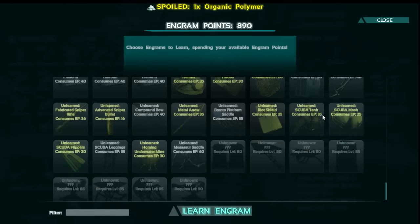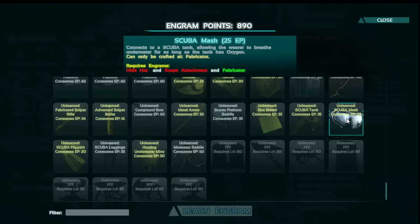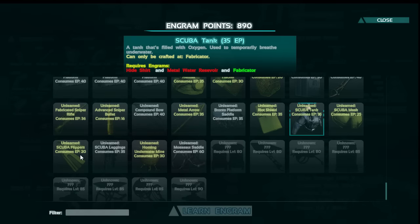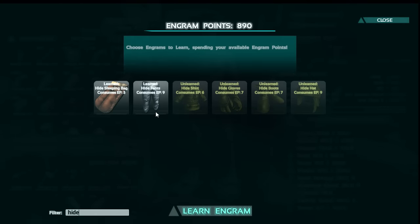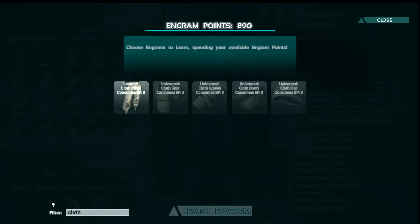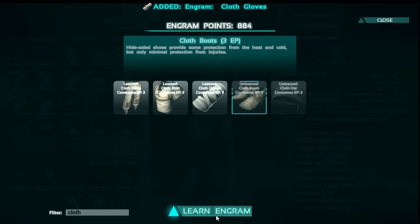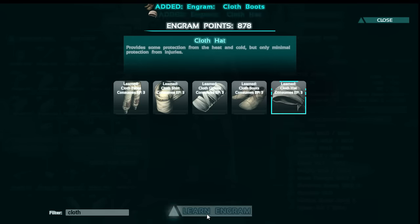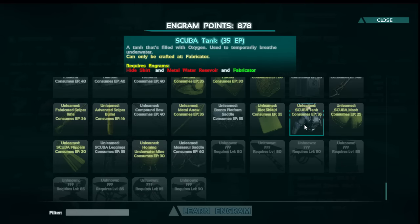All the way down at the bottom we shall find the scuba suit. Oh, we've gotta unlock this other stuff first. Hide hat, hide shirt, hide boots, and I've already unlocked the hide pants. Let's learn the hide stuff. I also gotta learn all the cloth stuff. This feature, I think a lot of people misunderstand its purpose. If the higher level stuff did not have prerequisites, people would go through the entire game hoarding their points until they got to the end game and would never learn anything. It forces you to enjoy the content all the way through by making sure you don't skip the early and middle game.